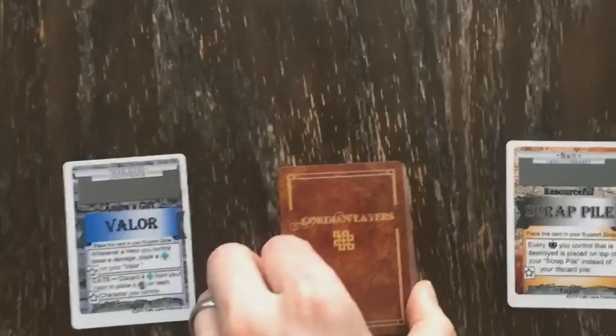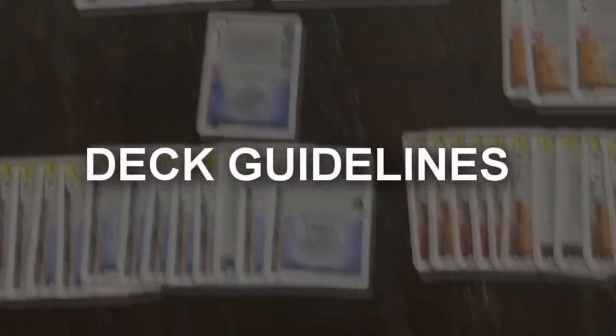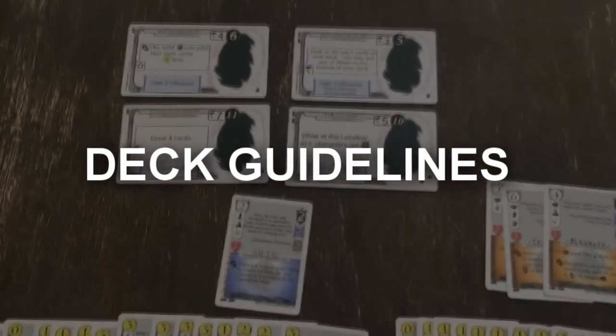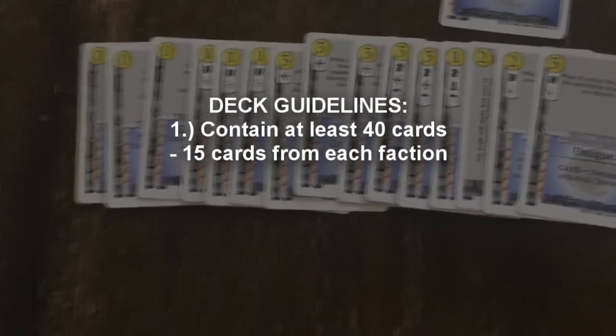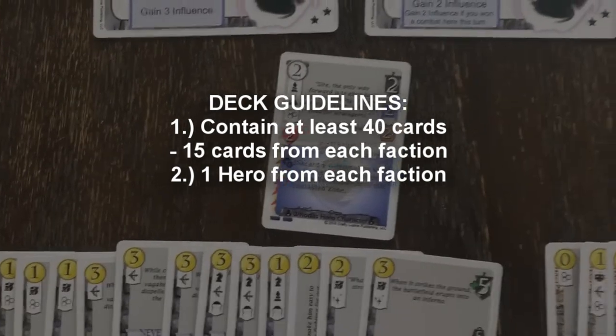These cards should all be thematically similar in design and represent the forces following the two heroes. Alternatively, you may build your own deck, though you must follow these simple guidelines to ensure that each player's deck is relatively balanced. Your deck must contain at least forty cards. Your deck must contain at least fifteen cards from each faction you choose to use. This means that a two-faction deck has ten cards that can be mixed and matched from either faction, and a three-faction deck would need to be at least forty-five cards. Your deck must have at least one hero from each faction, and your locations can be a combination from the factions you have chosen.